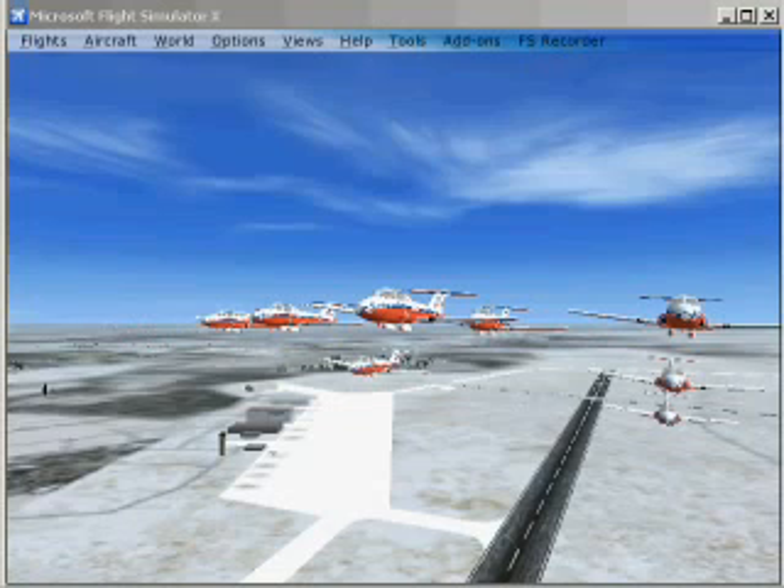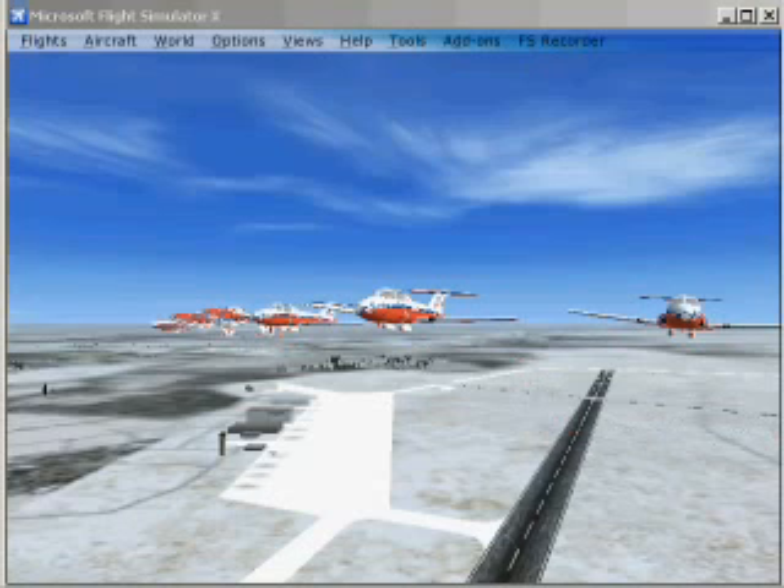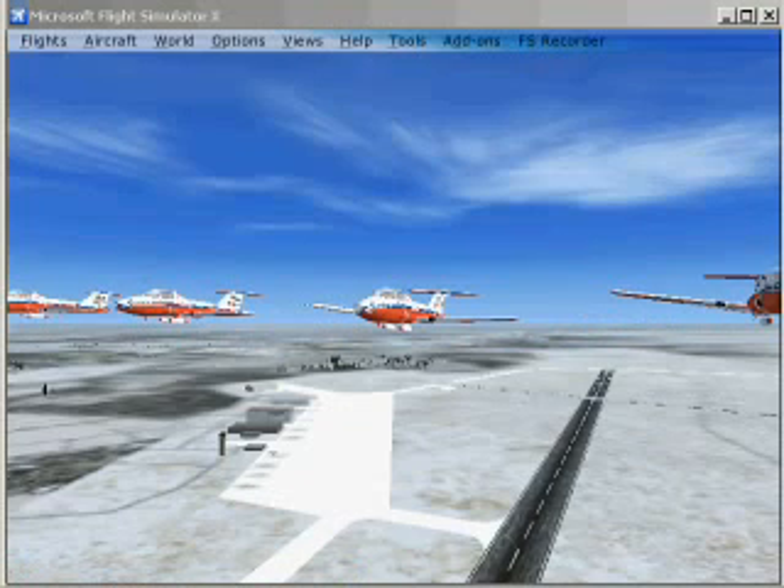We also have the Big Diamond Formation linked in, as well as the Canada Goose Formation, or a variation thereof. There's also a Big V formation with two inverted wingmen involved, a nine-plane line abreast with lead in the center, and finally the Card Nine formation to close.